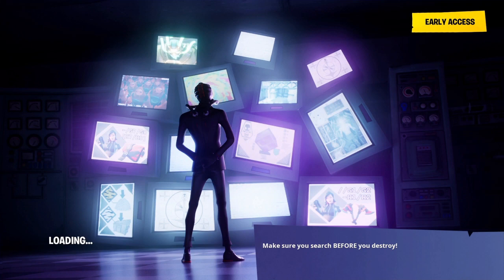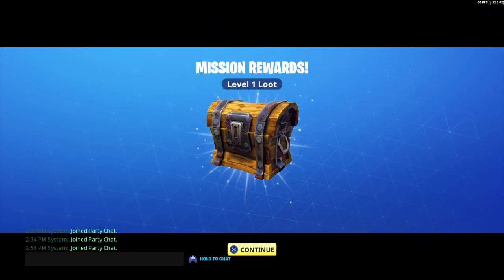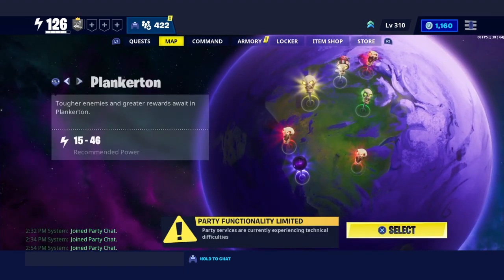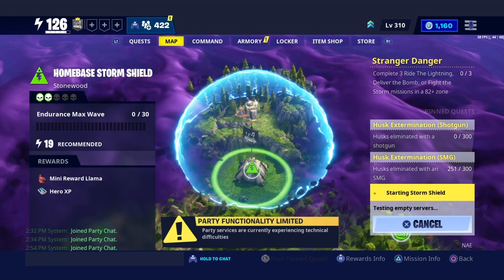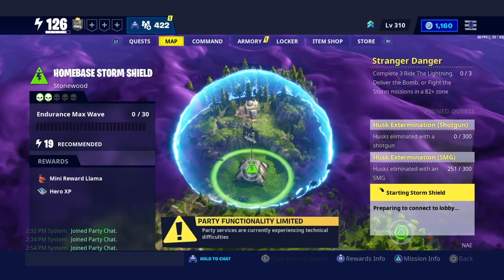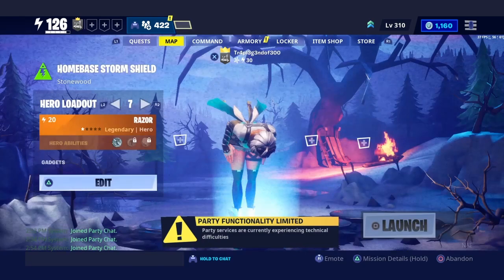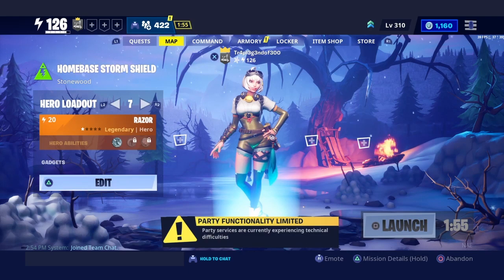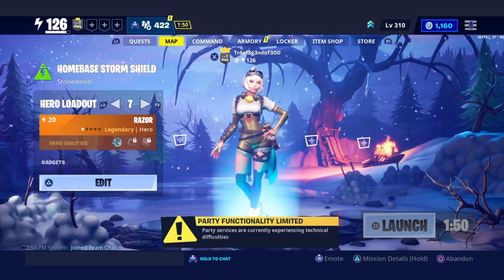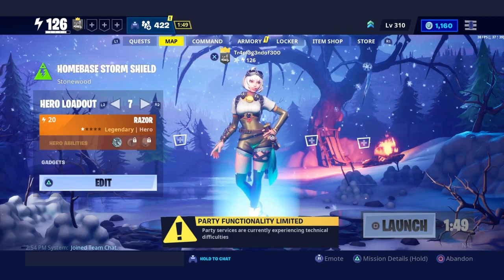You guys will notice that once you get done building the whole thing, your lobby is going to be very laggy — and that's what you want. The purpose of having a glitched out home base and doing the duplication glitch is to lower your launch time. You guys will see as we load into my Stonewood — the usual load-in time is about 145 to 150 seconds, but with the glitched out home base it is way shorter. As you can see, the time is going down and it's just going to keep counting down.